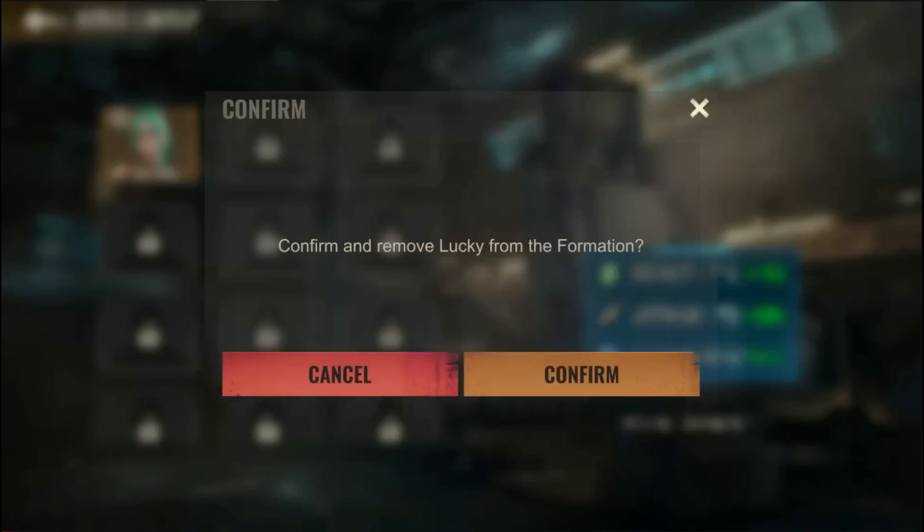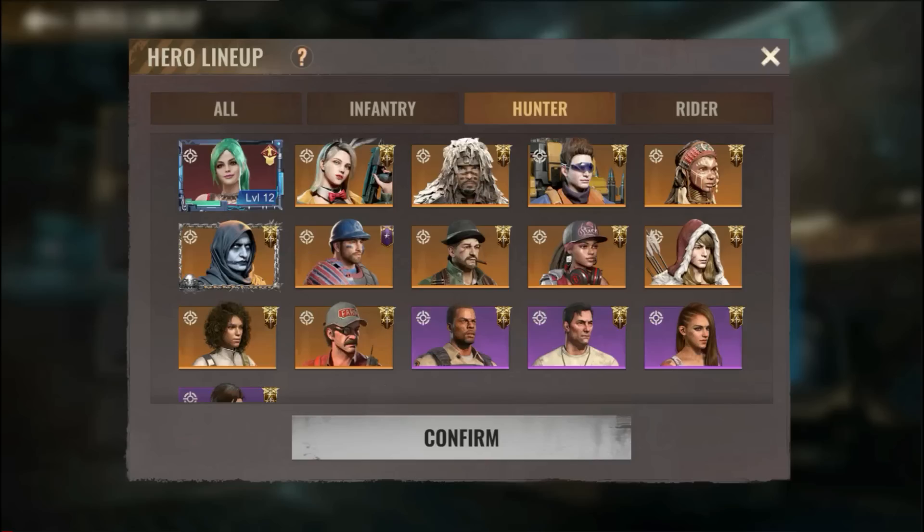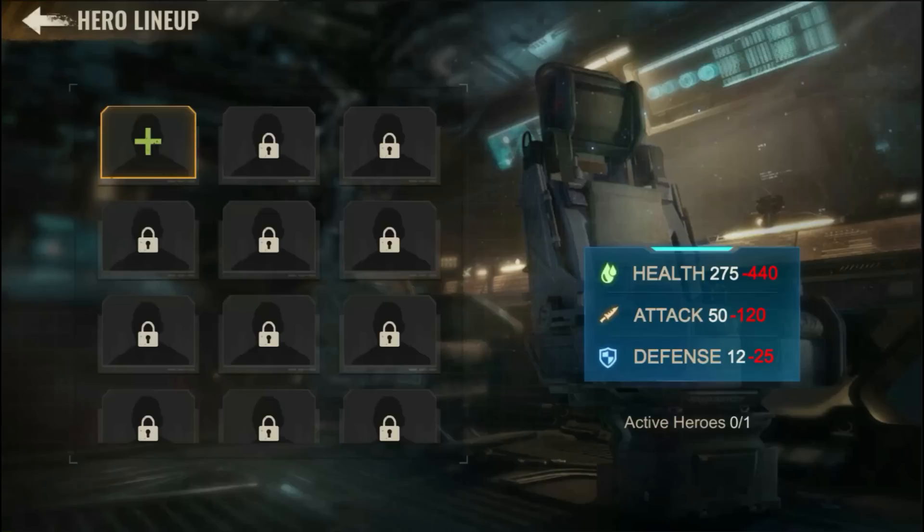Heroes have different attributes. Picking infantry would give you more health but less attack, while picking hunter would give you more attack but less health. I would prefer if you go with hunter.